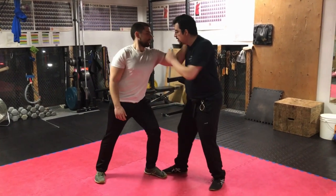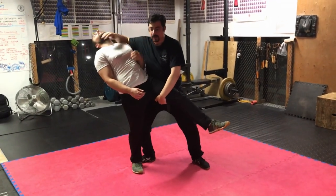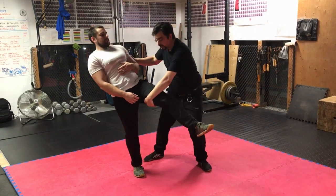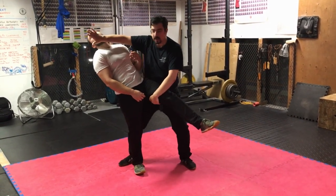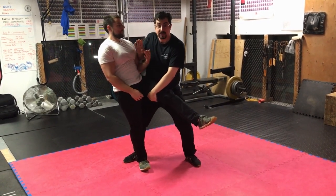I want to blow past this and discombobulate him while not pushing him away. So he grabs me here — you have a case of bent arm. Boom! And I get here. This is supercritical too: there is no space between my body and his. When I finish, I want to be right here, where my core and his core are together.